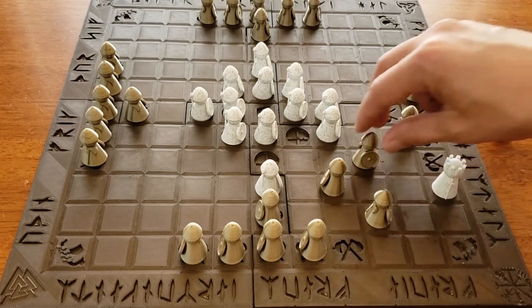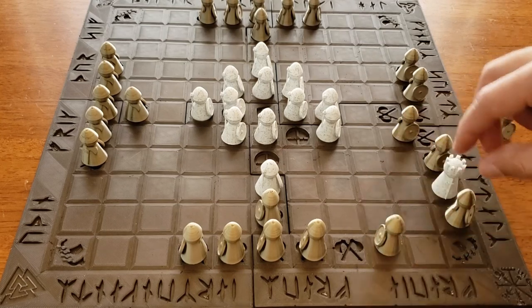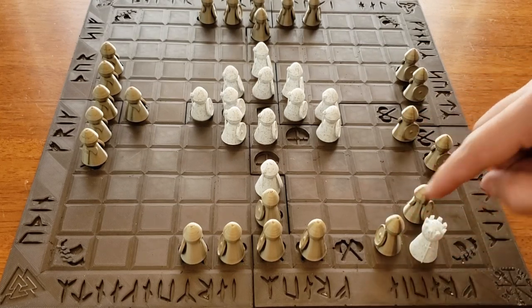If the king is against a wall, the attackers can win by surrounding him with just three pawns. And if he is against a port, they can surround him with just two.